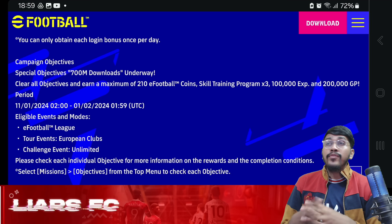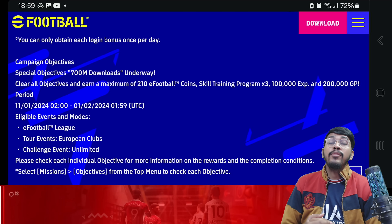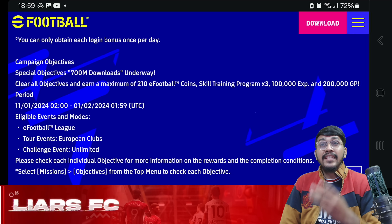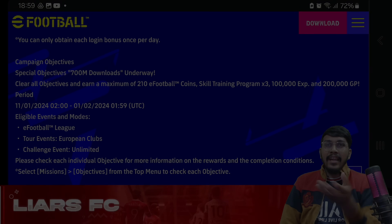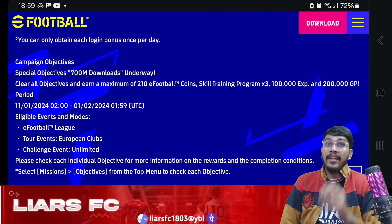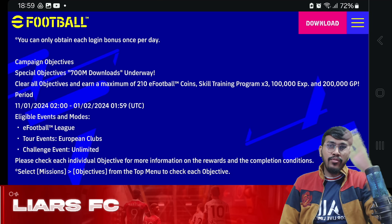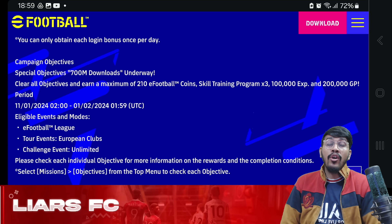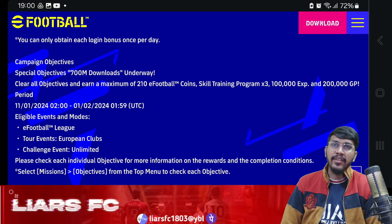Campaign objectives have also been launched for the 700 million downloads celebration. By completing certain objectives you'll earn almost 210 eFootball coins, 3 skill training programs, 1 lakh worth of experience points, and 2 lakh GP. In addition to these 210 coins, you also receive 150 eFootball coins from the Leometer campaign, bringing the total to around 350 plus. By completing some events in online PvP mode you can get another 100 to 150 coins, making the tally 500 eFootball coins.